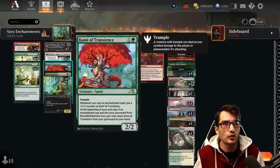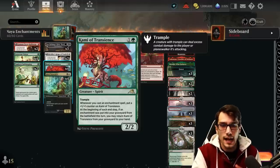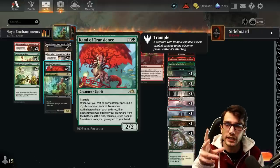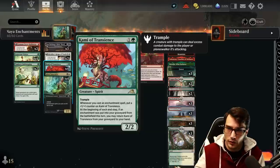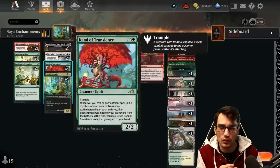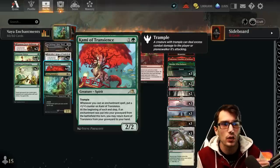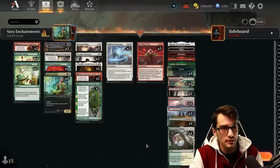Generous Visitor for one mana as a 1/1 spirit — that spirit creature type will be important, we'll get to that later. Whenever you cast an enchantment spell, put a plus one plus one counter on target creature, helping buff up your own creatures and triggering All Will Be One. We have the Kami of Transients for two as a 2/2 with trample. Whenever an enchantment spell is cast, put a plus one plus one counter on the Kami. And at the beginning of your end step, if Kami was in the grave and an enchantment was put into your grave from the battlefield this turn, you actually get to take that Kami back into your hand — great as an early game play to soak up your opponent's removal.